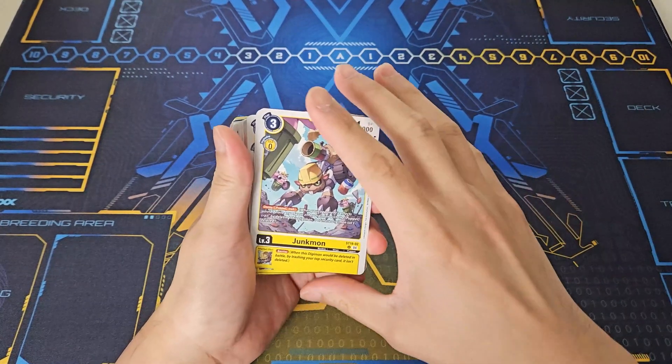Our tamer is Risa, the memory setter ensuring you start your turn at three memory, which is really strong for enabling more plays. Her secondary effect: when you play a token or puppet-trait Digimon, you can suspend her and that Digimon gains rush so it can attack immediately. We run four copies. Noble Family Arts is the main removal option — when your opponent's Digimon gets minus 6000 DP, and if there are three or more Digimon, it gets an additional minus 6000 DP — so minus 12,000 total for five memory, which is very efficient.